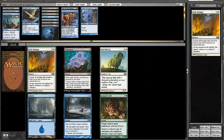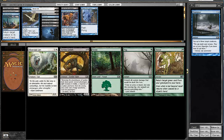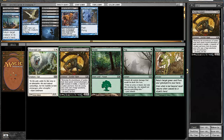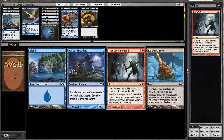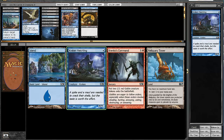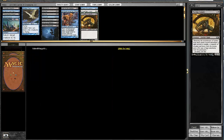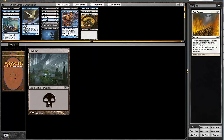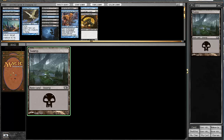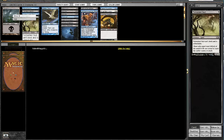Here nothing much — we'll take the Downpour because it may be sideboardable. Here we'll take the Zombie Goliath, which will probably be played at this point. We didn't get that Watercourser back — there's a Krenko's Command. We'll just take the Kraken Hatchling because it is playable. That's Safe Passage at the end — definitely playable. I don't understand why that's there; I think that's kind of silly.